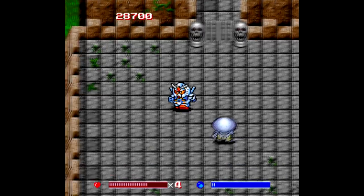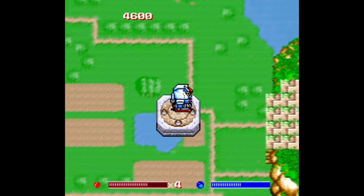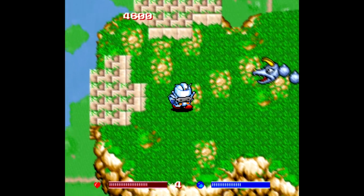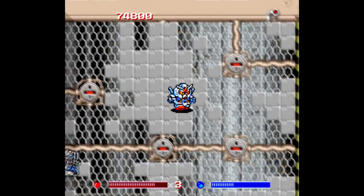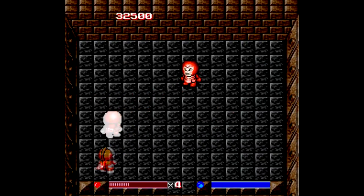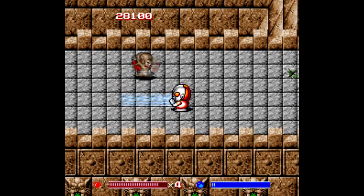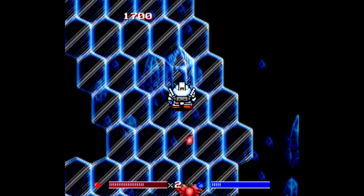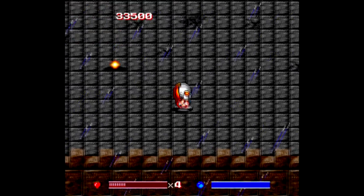This is a top-down eight-directional shooter where you can flip between Ultraman, Gundam, and Kamen Rider as your main character — you'll find that to be a recurring theme with each of these games. The SD stands for super deformed, making each of these characters the same height, which makes sense for logistical reasons because otherwise Gundam and Ultraman would be like 20 times taller than Kamen Rider. The SD element is another recurring theme in this series.